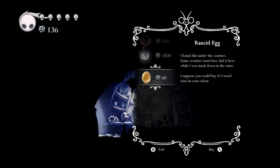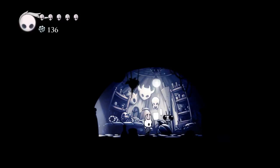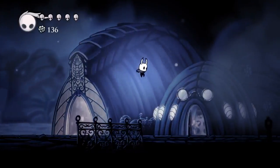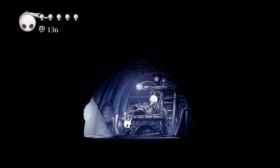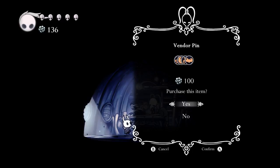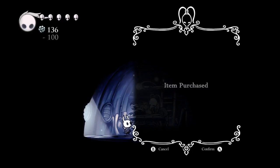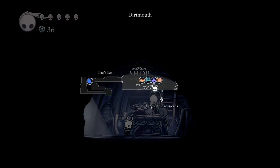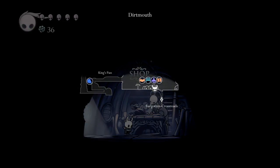And then this egg — I almost feel like I should buy that early, but I don't know what it is. I need to figure that out because I'm also curious if it's just like something that attracts enemies, in which case I definitely wouldn't want that. We'll get the vendor pin — that one's a little weird to me, but it makes me wonder if it'll show NPCs down below as well.